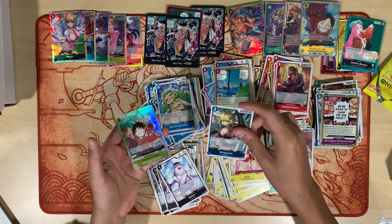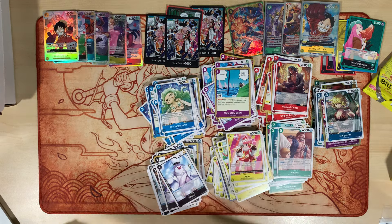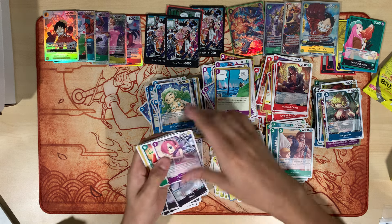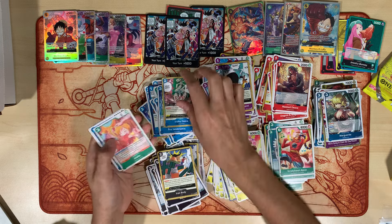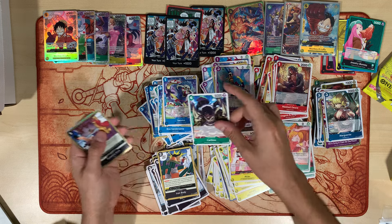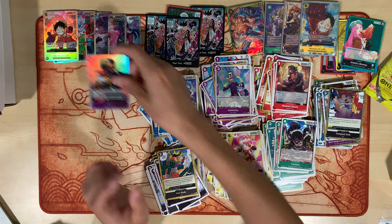Slow Slow, Marguerite, and the Luffy. And we got Reiju, Scratchman, Maha, Slow Slow, Iron Body, Snake Dance, Koala, Salome, Itazumi, Caribou. We got Tempest Kick, and we got the Sanji.